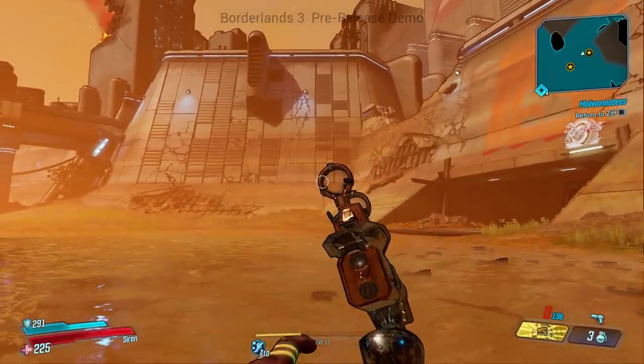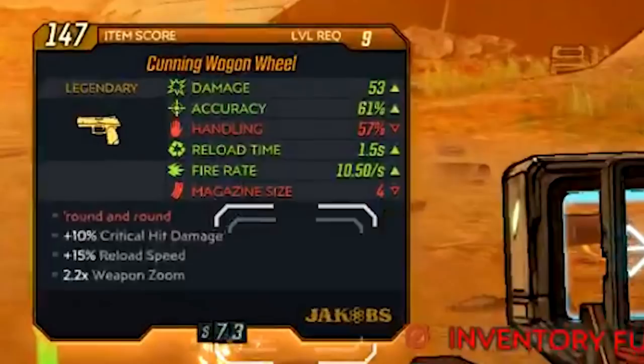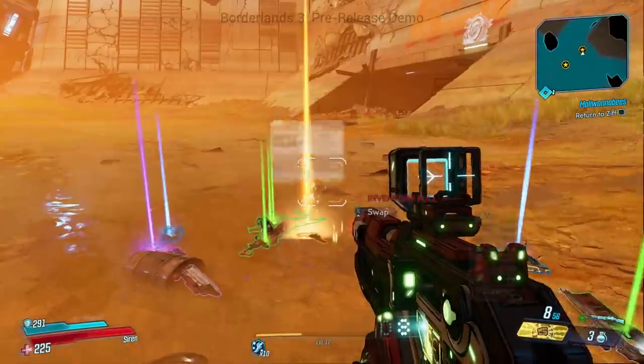Now let's take a look at the stats on this gun at level nine. The damage is 53, the accuracy is 61%, handling 57%, reload time is 1.5 seconds, fire rate is 10.5 per second, and the mag size on this one is 4. We found one that had 6 as well.